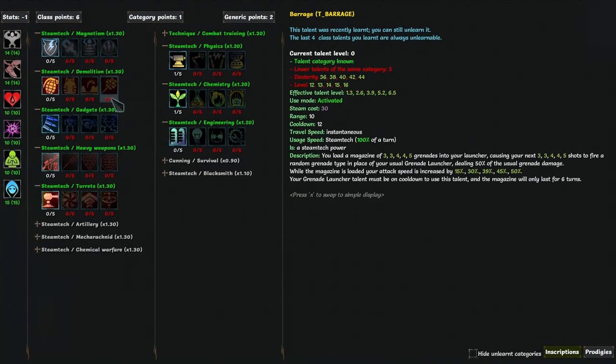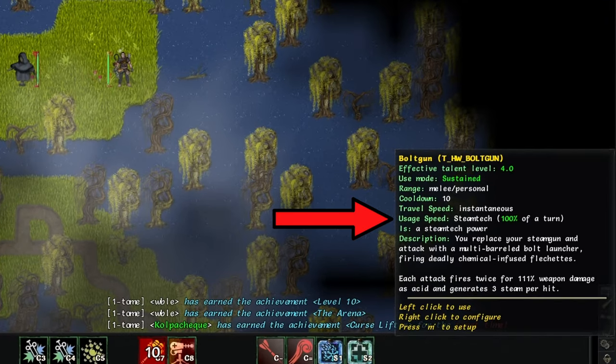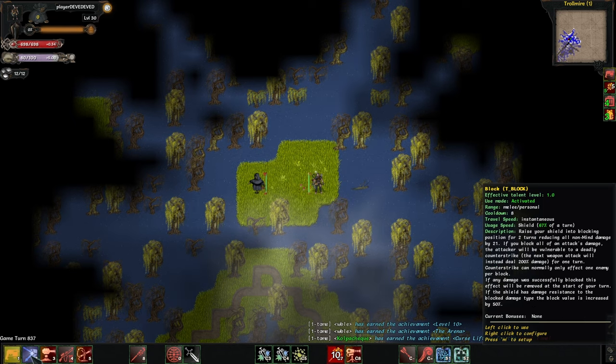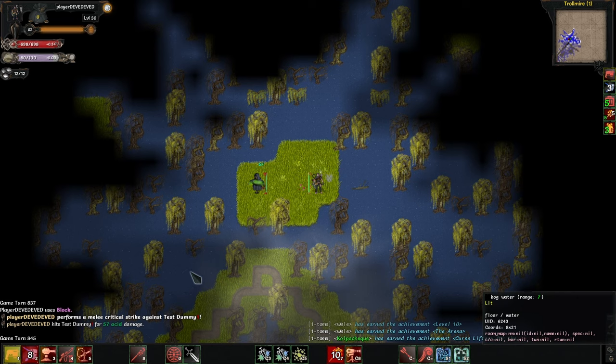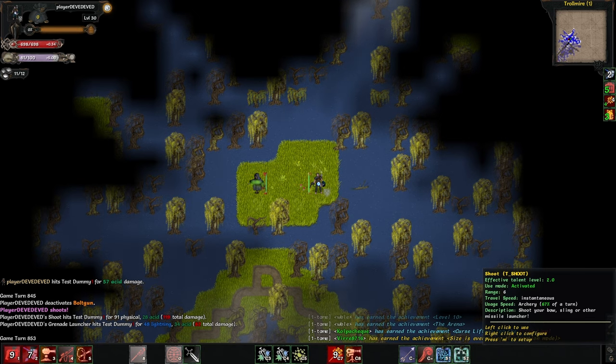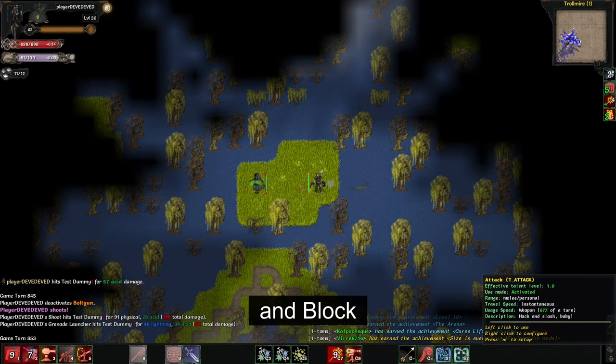Barrage makes you spend a turn to get up to 50% increased attack speed, plus firing random grenades, for the next 5 shots. The catch is that you can't use this as a prebuff, because you first need to fire your regular grenade and target an enemy. There is an unintuitive reason why this talent is a lot less good than it seems: almost nothing on Annihilator uses attack speed. If you hover over the talents, they all say steam tech, so they use steam speed. Even the heavy weapon basic attacks are also steam tech. So I think the only way to use the attack speed is regular steam gun shots, which makes this talent a lot less impressive.